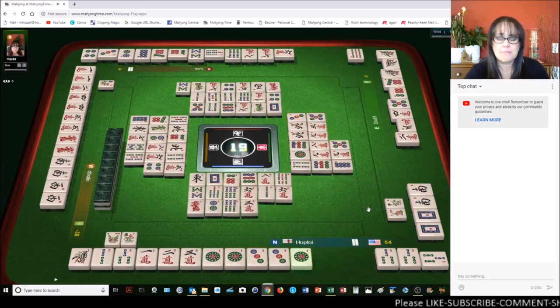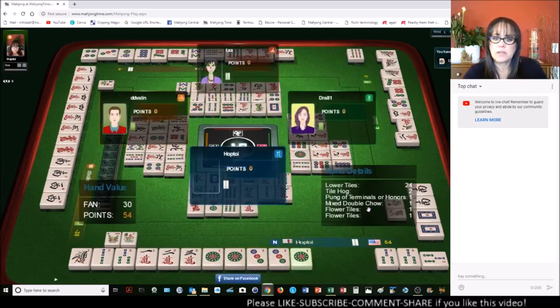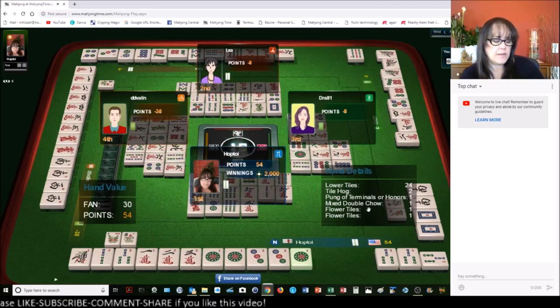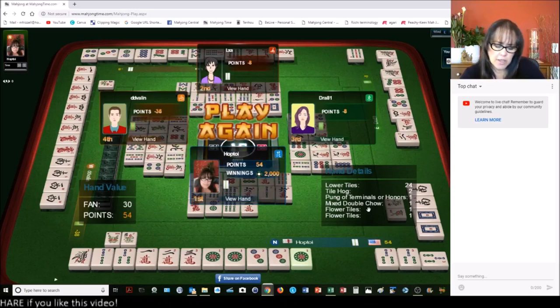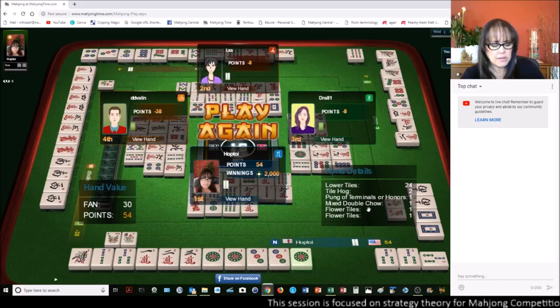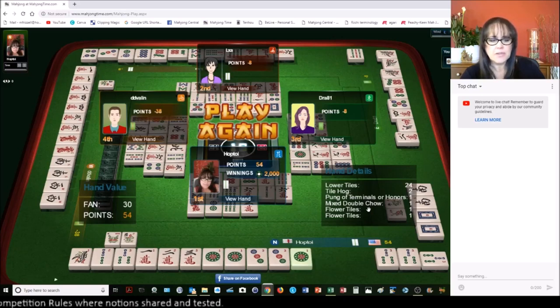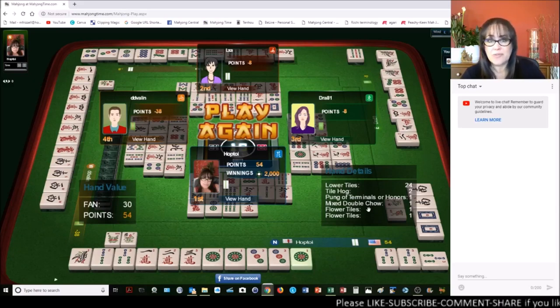We've got Lower Tiles — Lower Tiles and 2 flowers. We also got Tile Hog. Lower Tiles is all numbers: 1s, 2s, and 3s. Tile Hog — where is that? 4 pungs or chows and a pair, including a single tile in separate sets. We have a 3 BAM in a chow and a 3 BAM in a pong — so we've got all 4 tiles. That's Tile Hog.